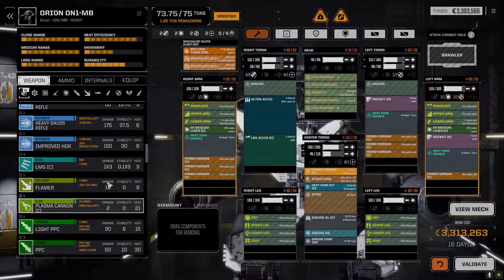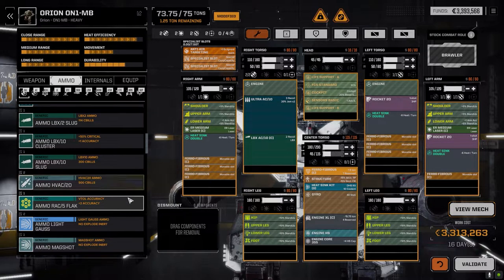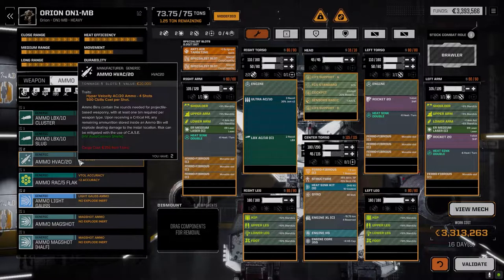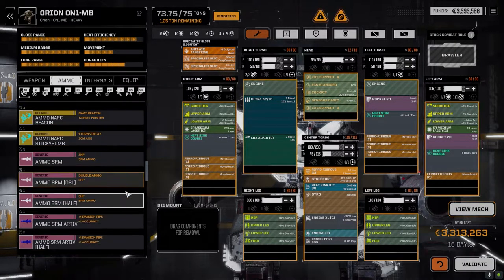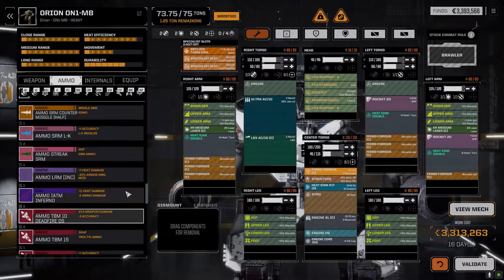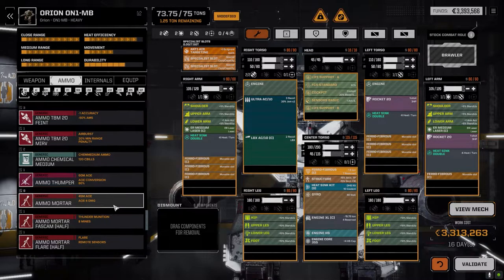You'd be better off using the heavy Gauss — it weighs a little more but you get that really heavy punch at range. It's only about two tons more. But then we need heavy Gauss ammo, which I don't have. We've got hyper velocity autocannon ammo but only eight rounds, and mag shot ammo, but we need heavy Gauss ammo which I don't think exists here.